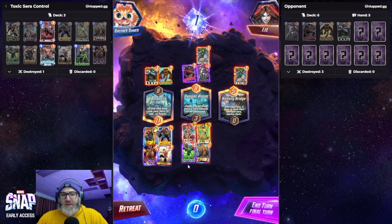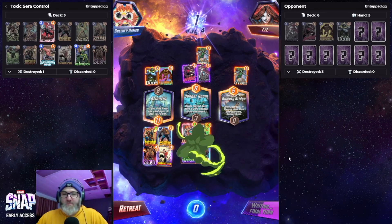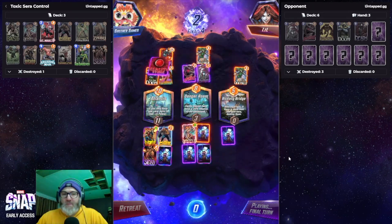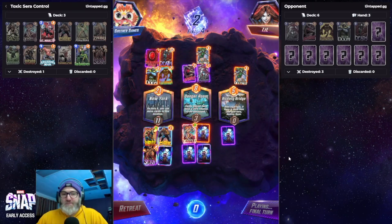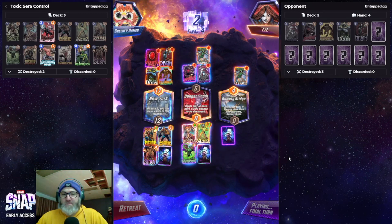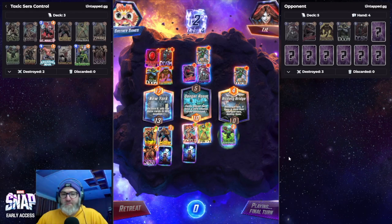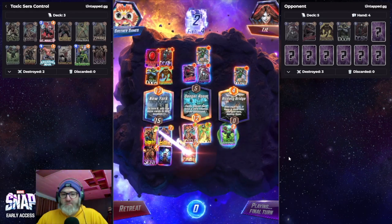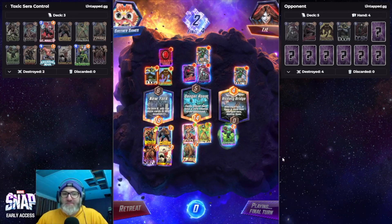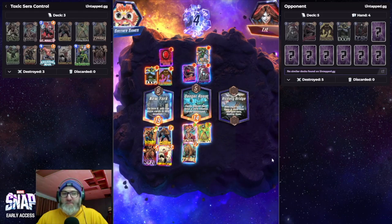I lose one clone but I don't think that matters. That's a good Shang-Chi placement. Now that is a win! That worked out perfectly — that worked out perfectly. Boom.